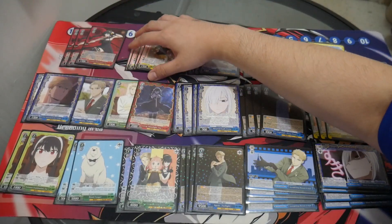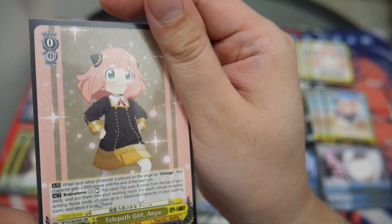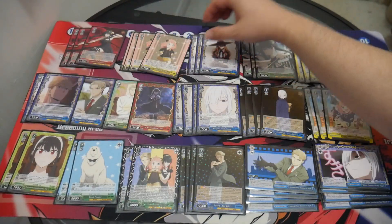I'm running four copies of the Anya Brainstormer. When your other character is placed on stage by change, that character gets 1,000 power until the end of the next turn. And this is a Salvage Brainstormer if the Brainstorm hits.